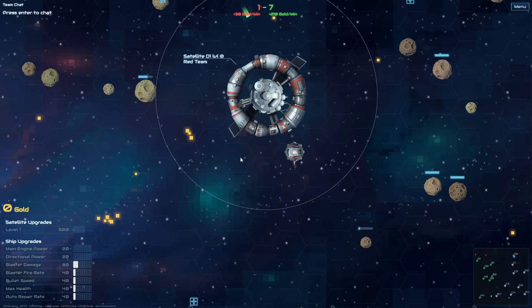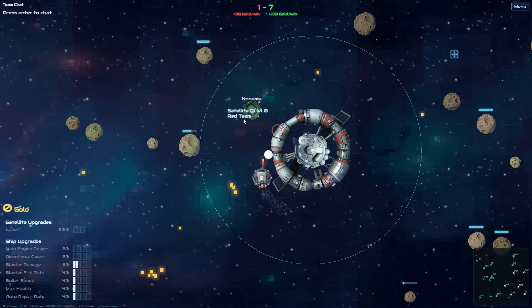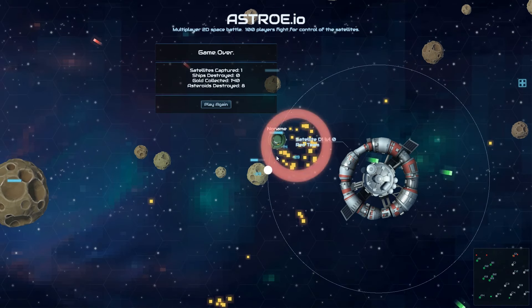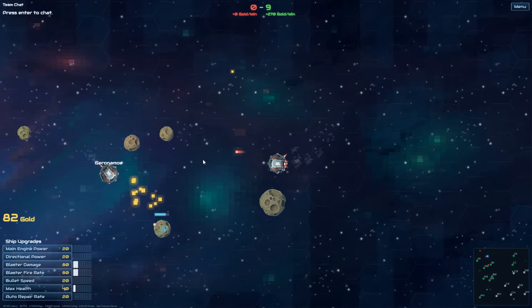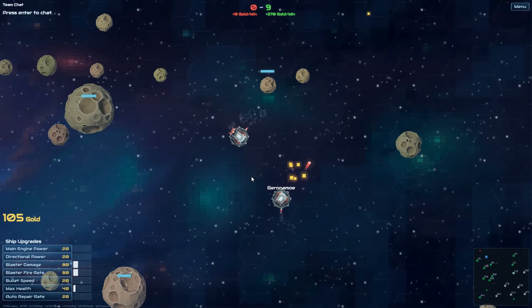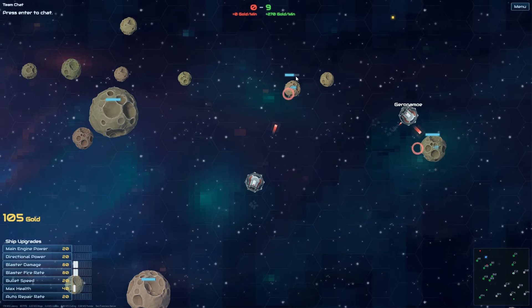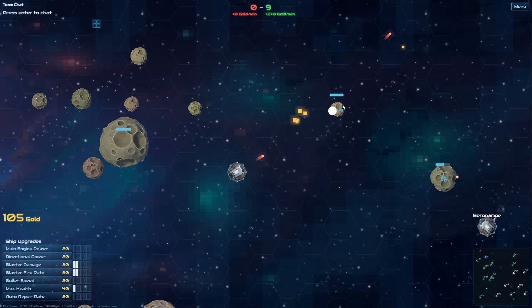Got a little bit of upgrades, and bullet speed - yeah! Green? Get out. What - you're green now, Mr. No Name? Why did you change teams?! So I found some more little friends. Geronimo is one - I just stole all his gold. Sorry, Geronimo. We need to boost up the Red Team here because Red Team is not performing well.